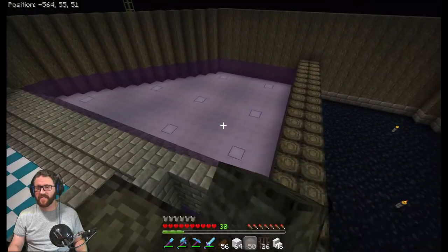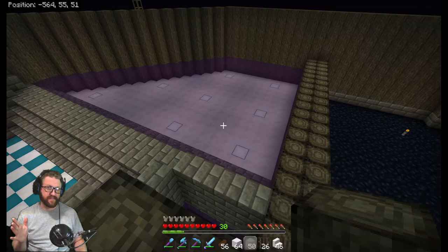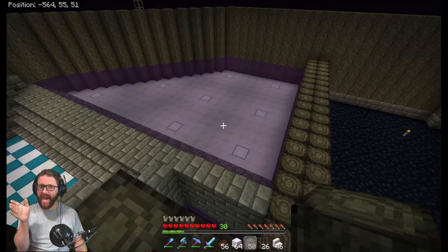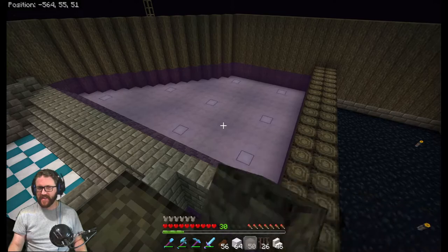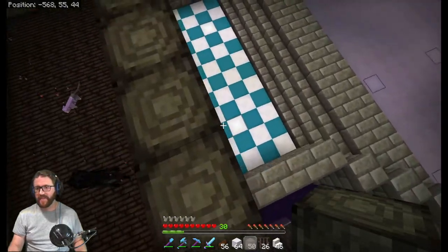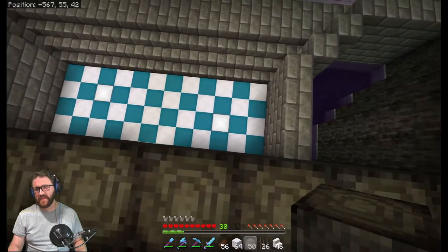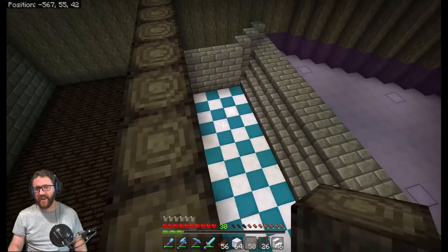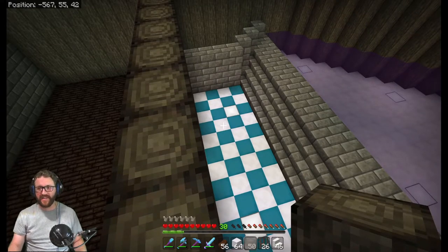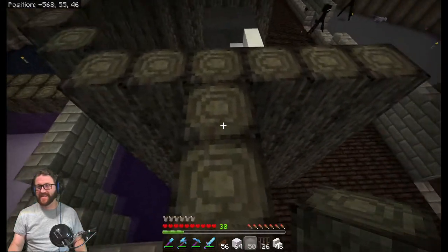I did put some of the white glowstone in the bath — it's not a pool, it's a bath, get it right. So there are some lights in the bath. I did put one there and one there for the entryway, though you can almost not see them from this height.